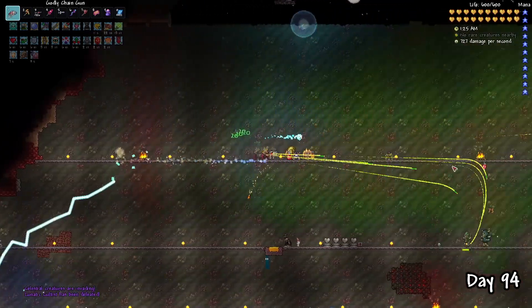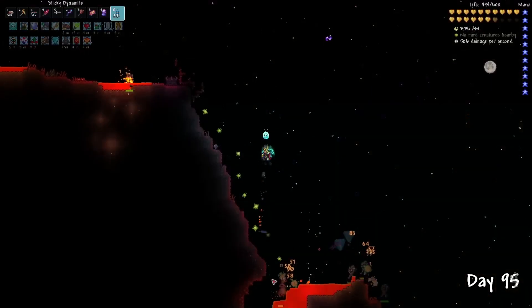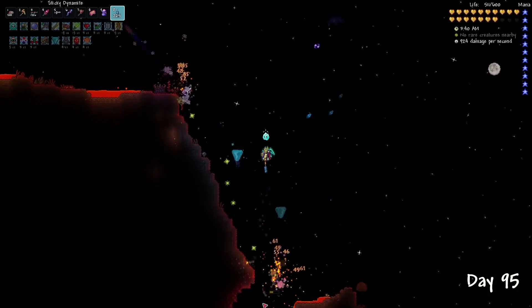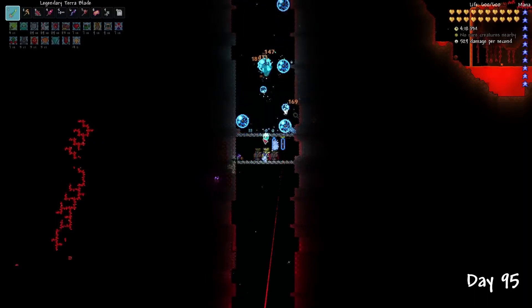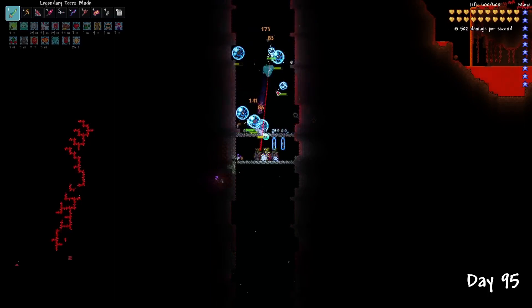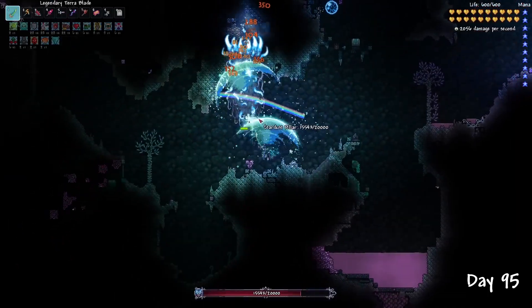Usually on normal seeds these pillars spawn on the surface, but on this Zenith seed they're buried underground. In my opinion, this actually makes the pillars slightly easier. I decided to do the Stardust Pillar first — it will give me access to the amazing Stardust Dragon Summon, which will carry me for the rest of the pillars. A cool trick to easily beat the Stardust Pillar: lure two Stardust cells outside the range of the pillar, then once you kill them it will cause the cells to split. If you wait for them to go back, you can infinitely kill Stardust cells from a safe area until the shield is broken.